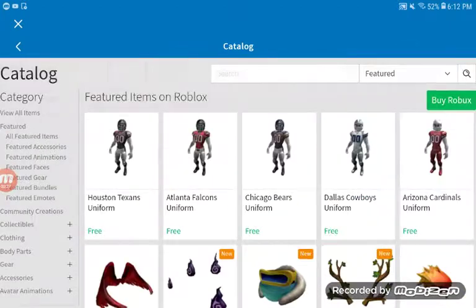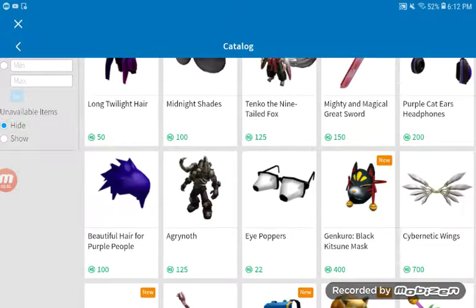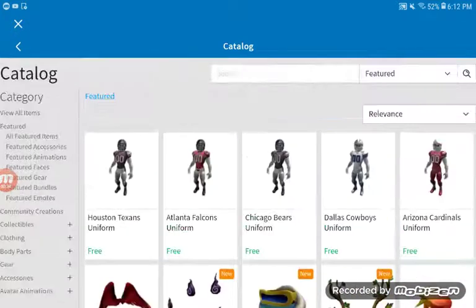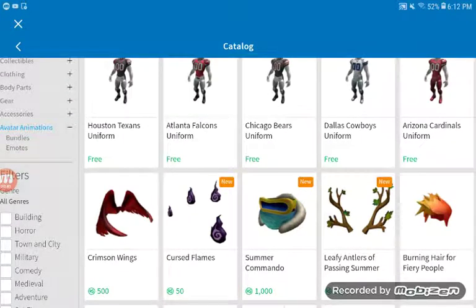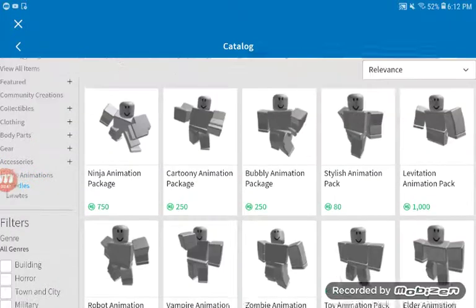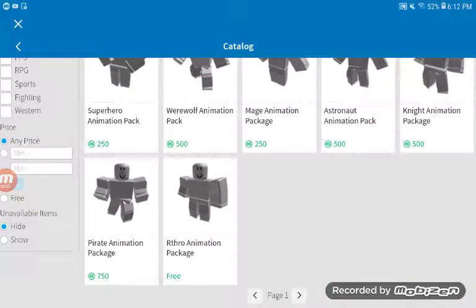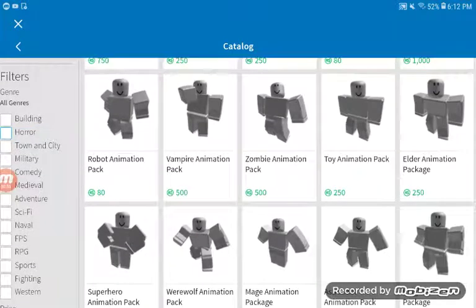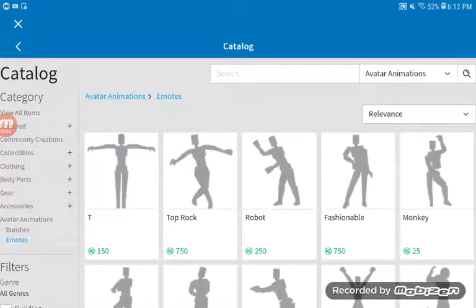I scroll down, see new avatar characters, and I go to my avatar animations to check if they released any new ones. I go to bundles and then I see a new button called emotes — usually I go to bundles to try these out, but now there's a new one, so I go to emotes.